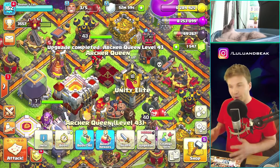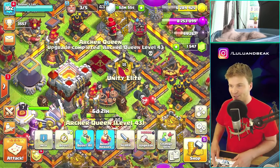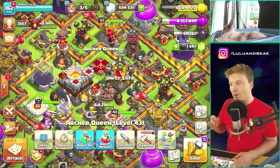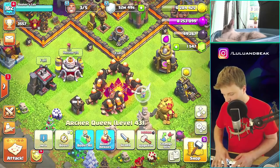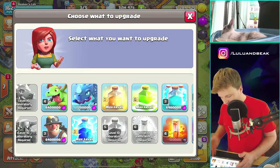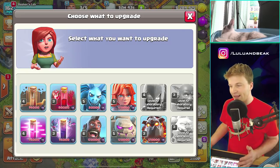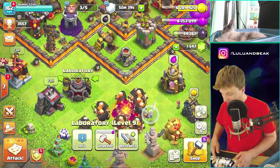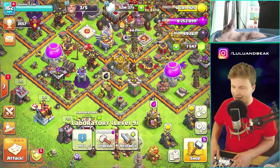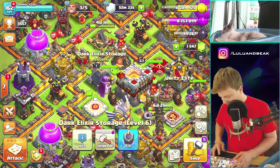I can't really spare to have any less than three builders going. Let me check in the lab real quick — can we afford anything with that little amount of dark? No, of course not. We'd need like 30,000 more to even do minions. So that's not gonna happen — let's just do the rune.